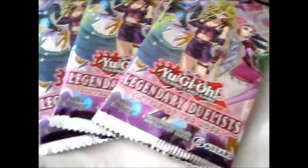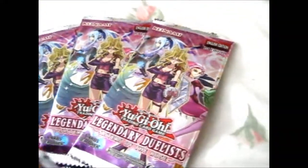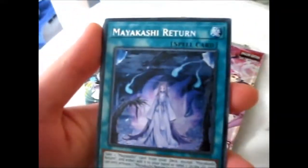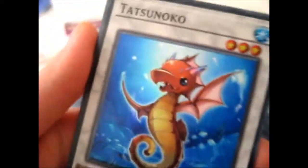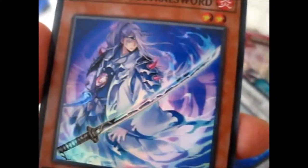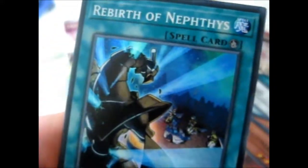I did have a Hidden Summoners pack but I actually opened it on my own time, so I'll show you the cards anyway. We have the Secret Rare Mayakashi Return — very pretty — the Tatsunoku, cute, a very lovely Shiranui Spectral Sword, Shiranui Spirit Master, and the Secret Rare Mayakashi Return. And a Rebirth of Nephthys.